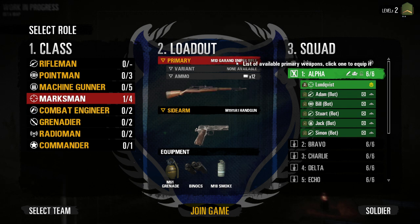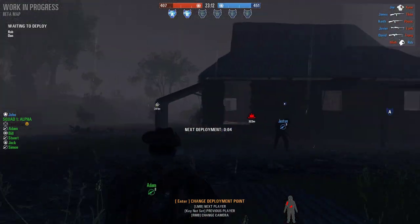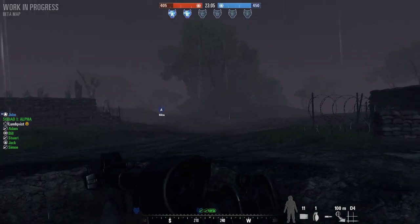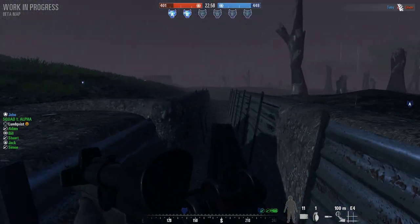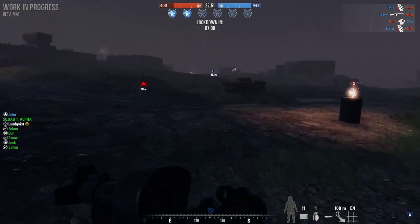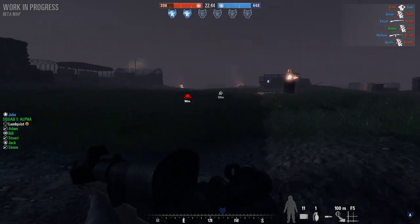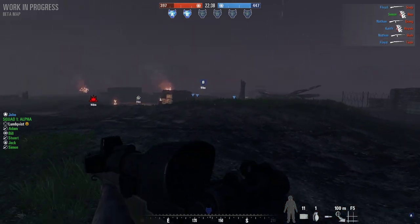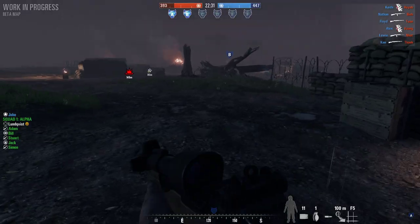Last one — Marksman with the M1D Garand rifle. The M1D's marksmanship rifle is a bit interesting because it scopes it on the side, and the reason for that is because the way you feed the weapon is in the middle, so you can't just place the scope right above it. There is a reason the M1903 Springfield was used as a sniper rifle for so long — a lot of people just did not want to have the hassle of the side-mounted scope.